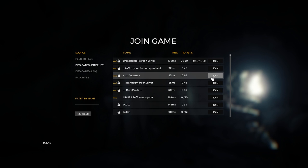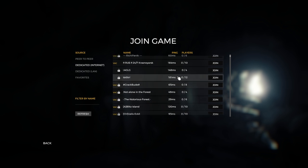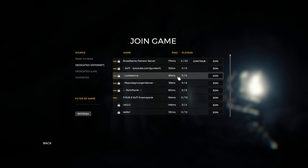The dedicated server browser previously had a massive issue with the scroll bar going invisible under certain circumstances — like if you moved your mouse over it too soon. It was going invisible all the time, but now that has been fixed and you can easily navigate the dedicated server list.